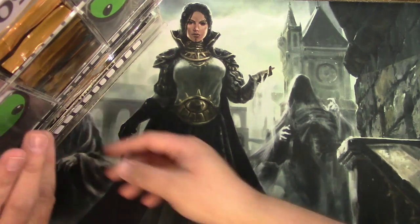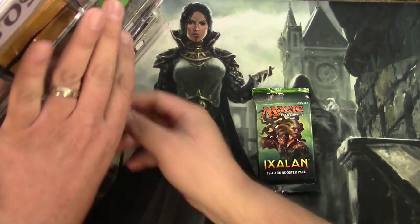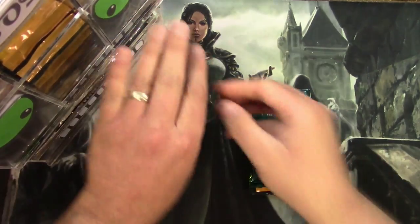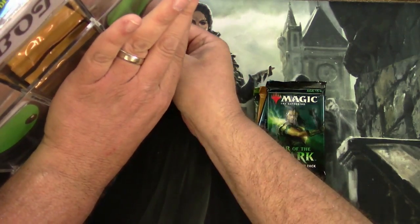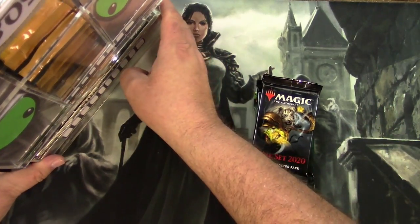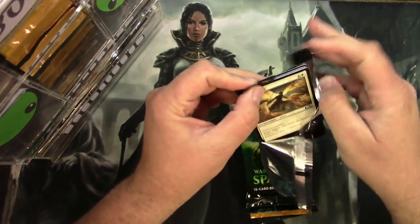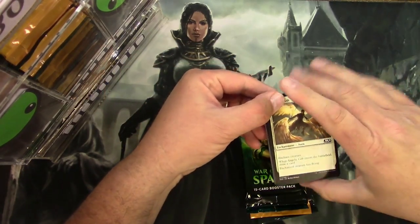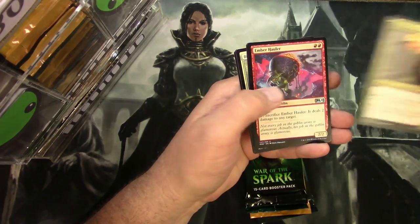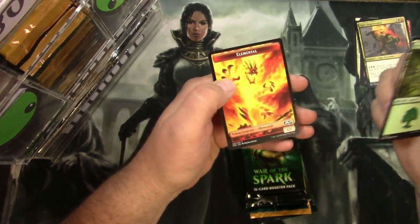Next up is James Gilbreth with an Ixalan pack, a Theros Collectors pack, a Guilds of Ravnica, another Theros pack, War of the Spark, and a Core Set 2020. Good luck. Core Set 2020: two uncommons, Ogre Siege-Breaker, Ember Hauler, Corpse Knight, and a Bishop of Wings. And an Elemental Token.